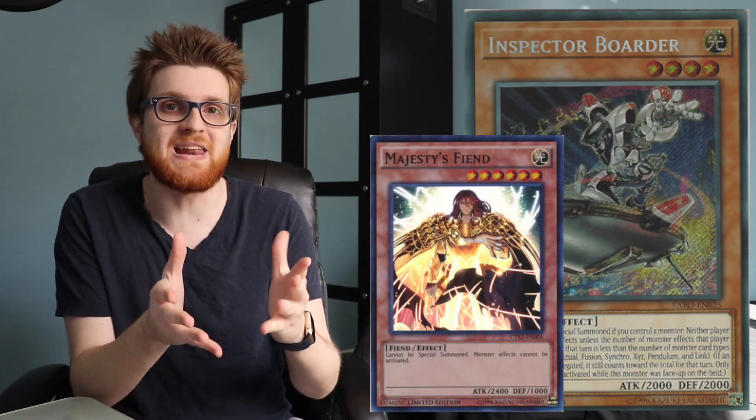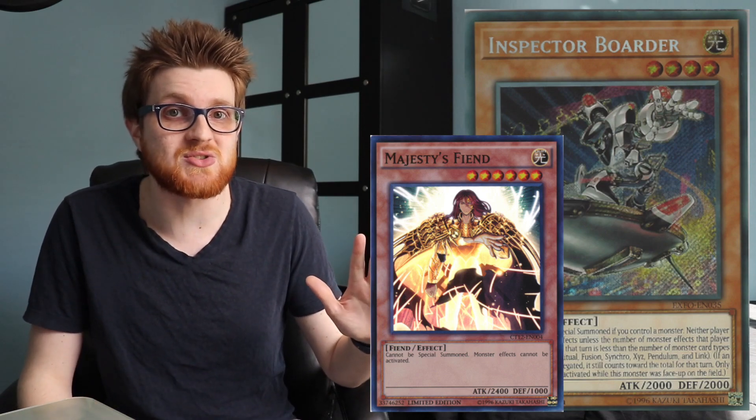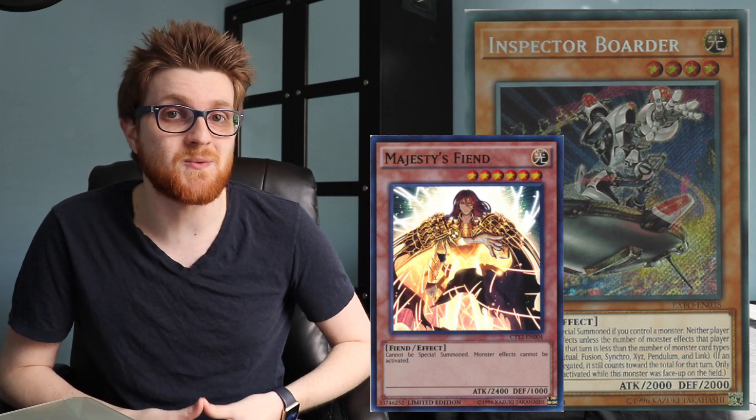Inspector Border is basically like Majesty's Fiend Mini, if you want to look at it that way. Now, Majesty's Fiend denies all monster effects and doesn't allow for anything, but Majesty's Fiend requires you to tribute a monster to get it onto the field, whereas Inspector Border requires no tribute and basically denies all monster effects, except for a slight few.